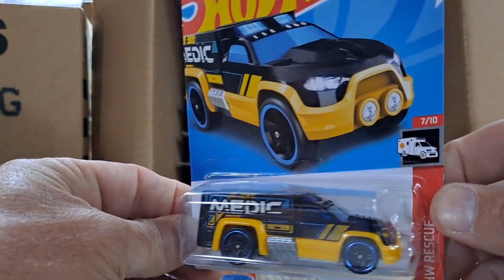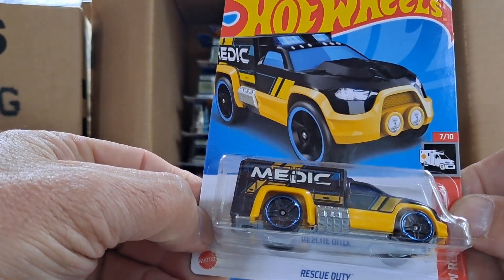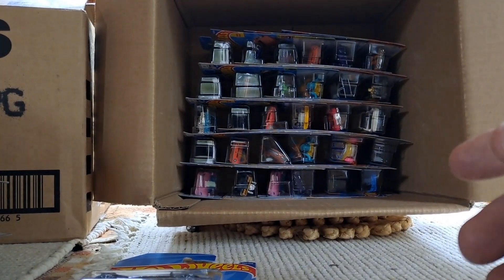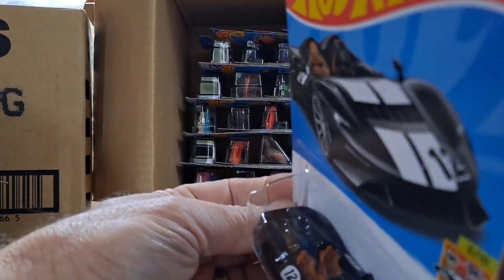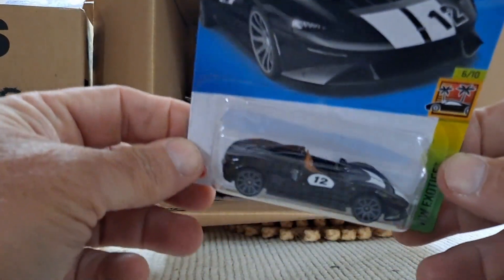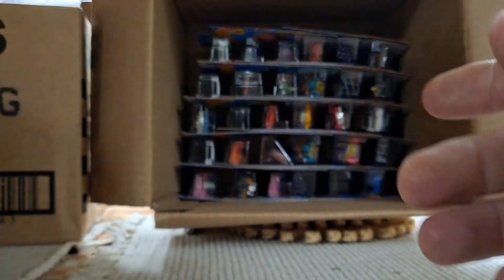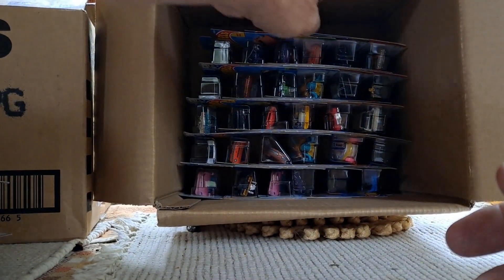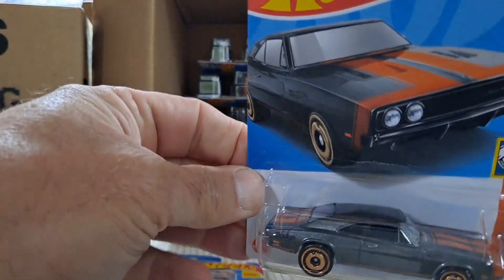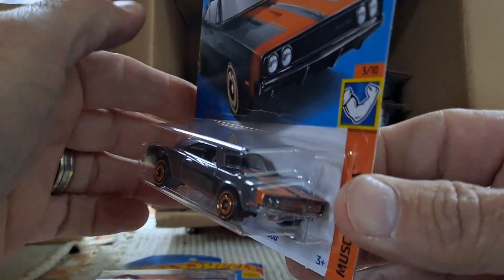The Rescue Duty — looks like a pickup truck with an oversized utility body on the back, so that could be kind of cool for a custom. And then we have a McLaren — black with white deco, number 12 on the side, very cool, nice looking car. '69 Dodge Charger in that metallic gray with orange striping — very cool.